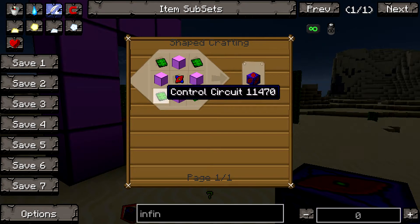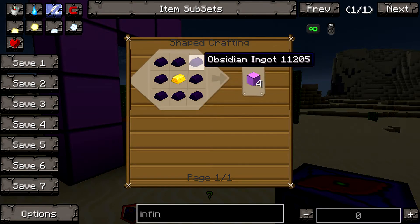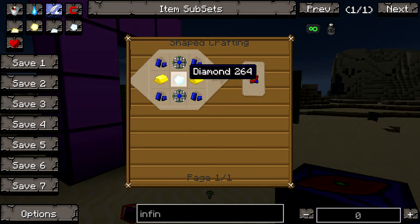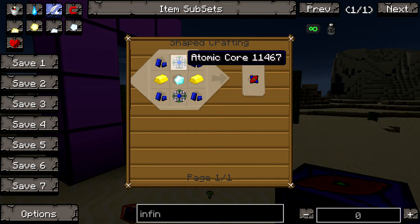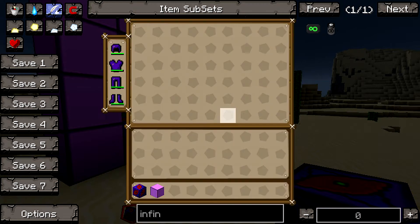Control circuits on the corners and teleporter cores. A teleporter frame is just obsidian ingots with glowstone ingots. And then we have the core, which is a little challenging to make. You need lapis lazuli, atomic cores, and diamonds. And to make the atomic core, you're going to need some wrist alloy, some more diamonds, and some obsidian dust.